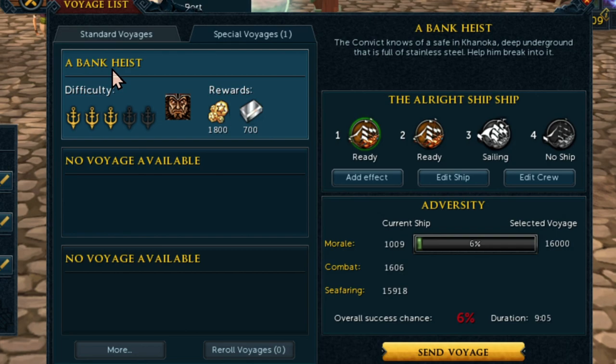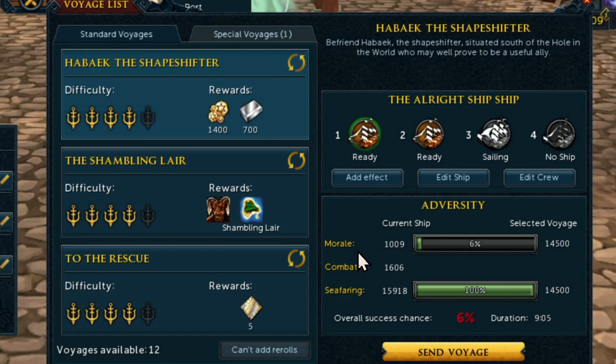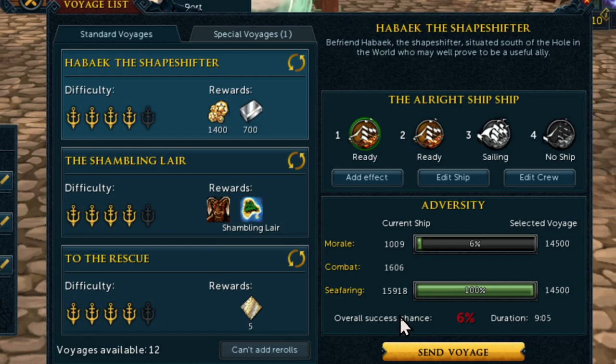The method that worked best for me — low effort and less stressful — is doing one stat at a time. For example, if a mission is morale-only, I use my dedicated morale ship for it. I have three ships: one for morale, one for combat, one for seafaring. With standard voyages, missions with multiple stats will give you a much lower success rate, whereas focusing on one stat makes it a lot easier to reach 100%.